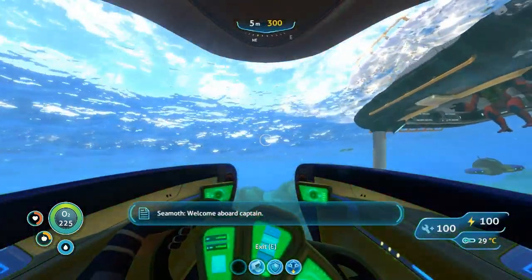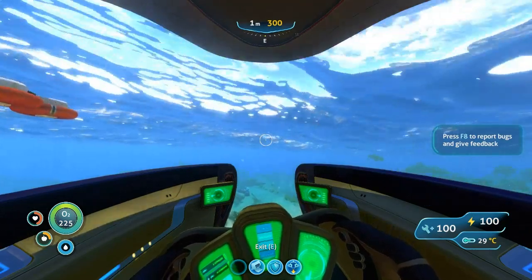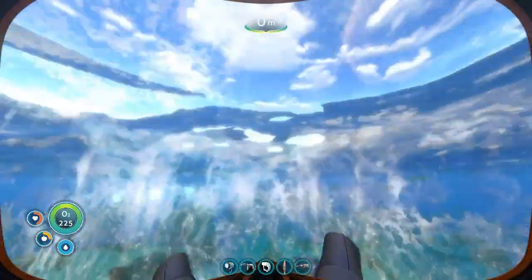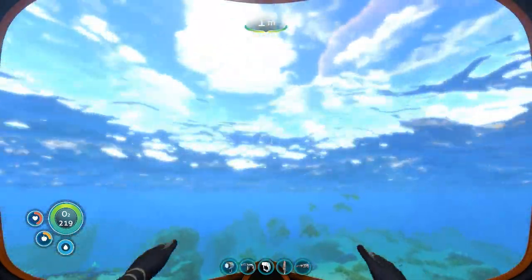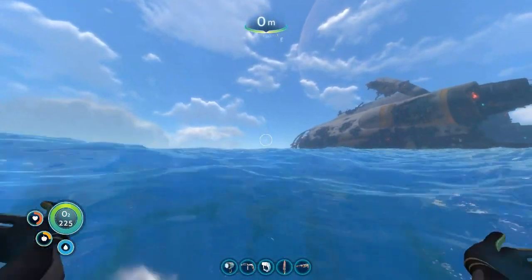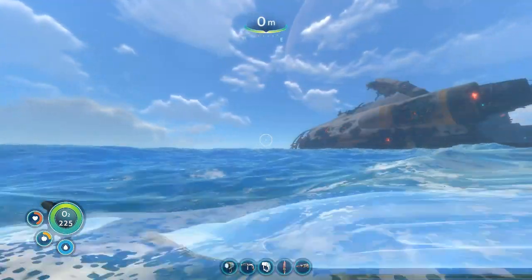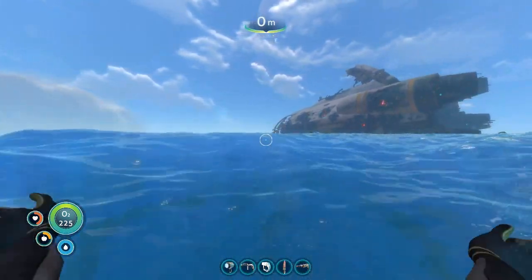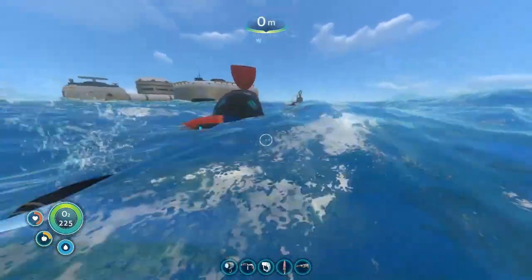Good thing it's daytime — all systems online. Now, if you want to get inside the Aurora, you will need a laser cutter and a propulsion cannon. You cannot go inside without those two things. You don't need a compass for what we're doing, and you should be okay without the Sea Moth as long as you have a Sea Glide. Life Pod 4 is actually floating in the water; Life Pod 6 is a bit deeper. You don't really need any special equipment apart from going inside the Aurora.